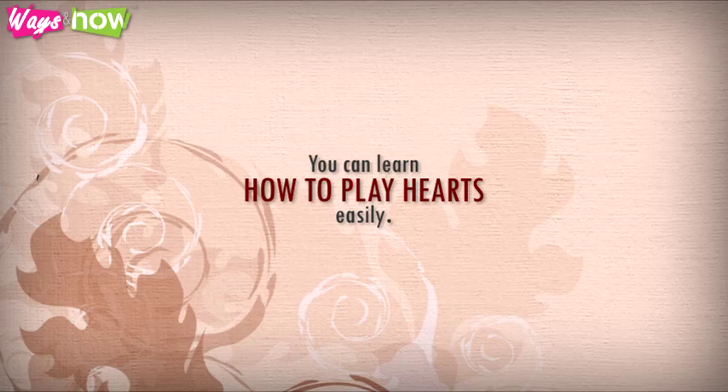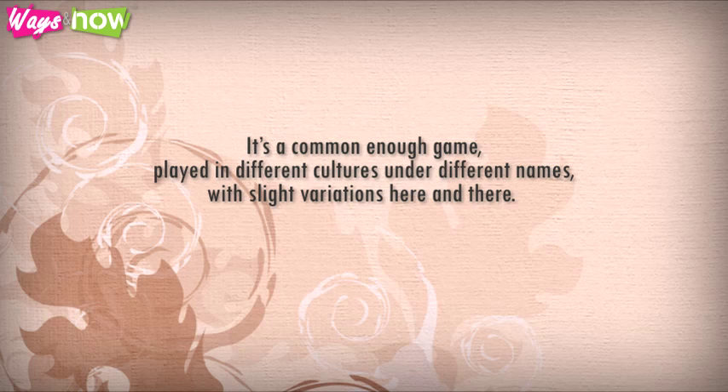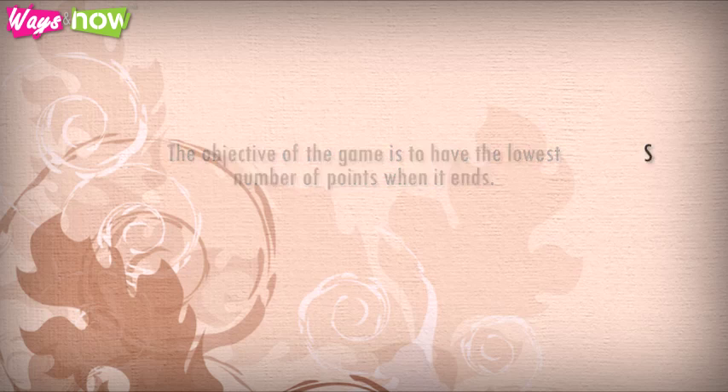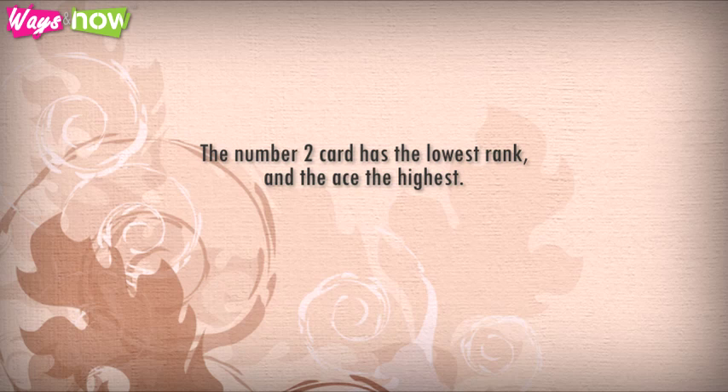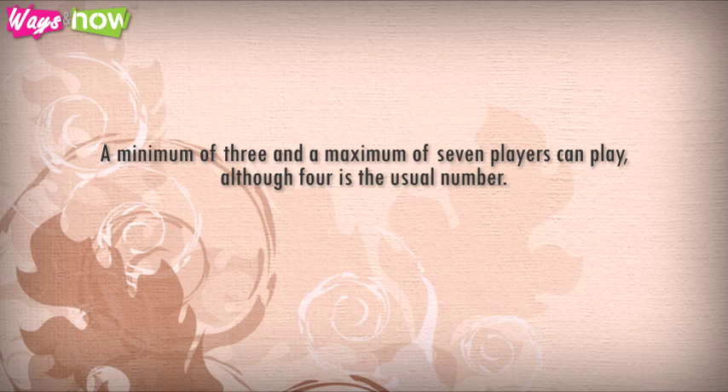How to Play Hearts. You can learn how to play hearts easily. It's a common enough game, played in different cultures under different names, with slight variations here and there. The objective of the game is to have the lowest number of points when it ends, so the player needs to get rid of the high point cards — any of the hearts and the Queen of Spades. The number 2 card has the lowest rank and the Ace is the highest. A minimum of 3 and a maximum of 7 players can play, although 4 is the usual number.